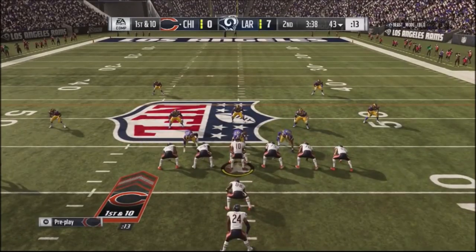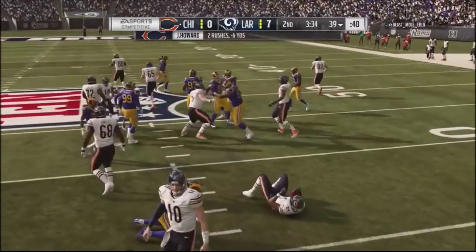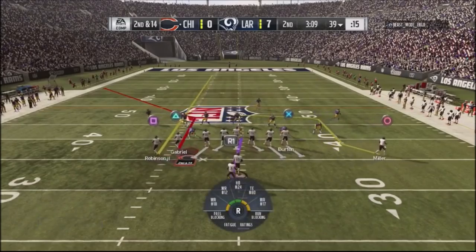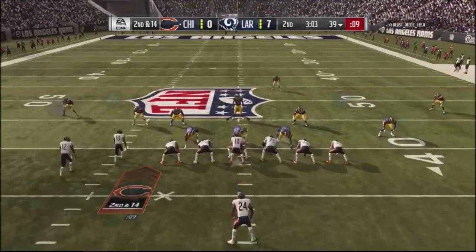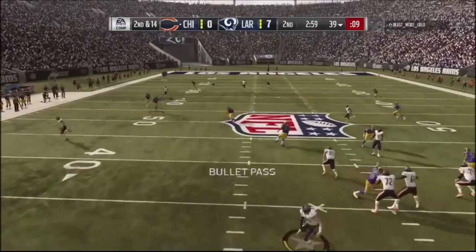Back to the running game on first and 10. Look at these guys just penetrate on a draw play. Going back to the play art, he's in a cover three sky press. I'll be showing later what I exposed in his defense — he was using that coverage and then taking out draw plays, which usually shouldn't happen.